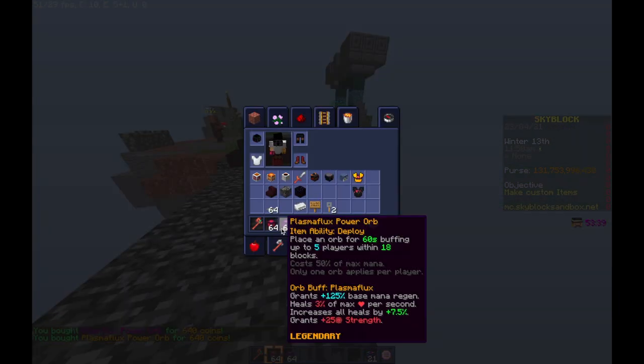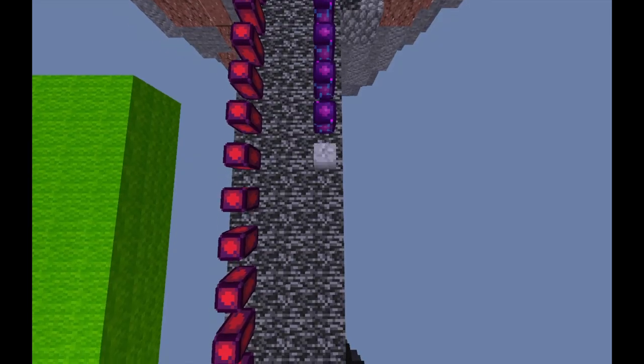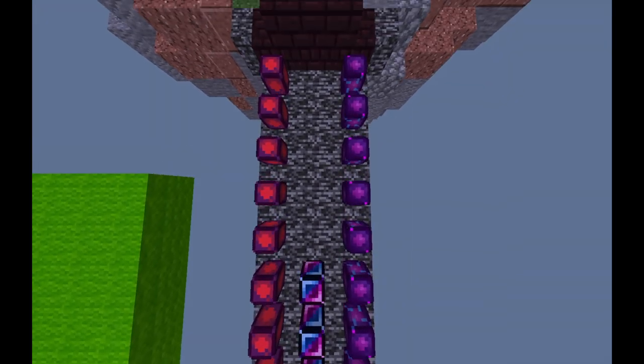Now, abuse this mechanic, and then you can either sell your valuables or flex. As you can see, I chose to construct this cool bridge. I call it the Flux Bridge.